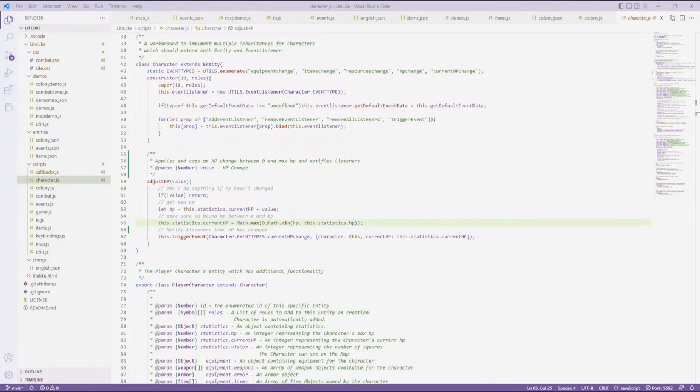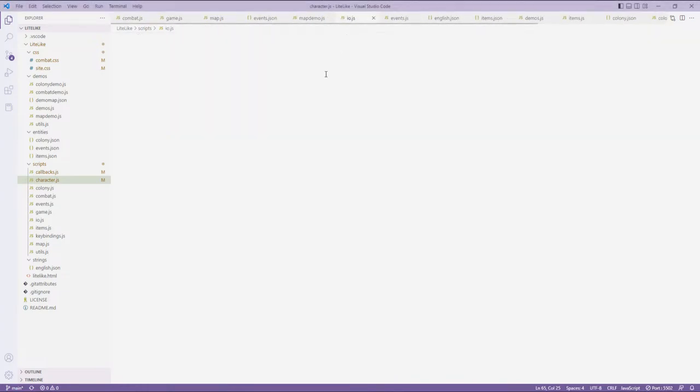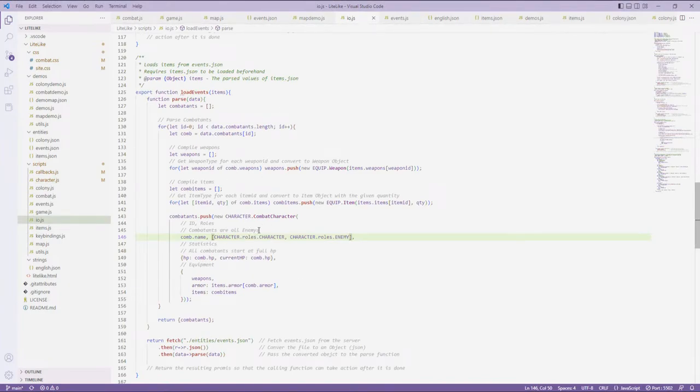I had a variety of typos I had to fix — most of them were in scripts/io. For example, combatant.weapon instead of weapons with an S, or similar small mistakes. These were all two-second fixes I came across once I actually started running the demo, not really worth going into in detail.